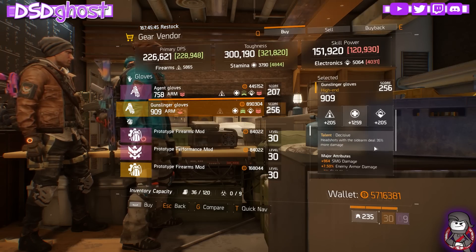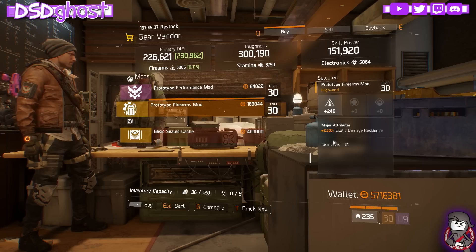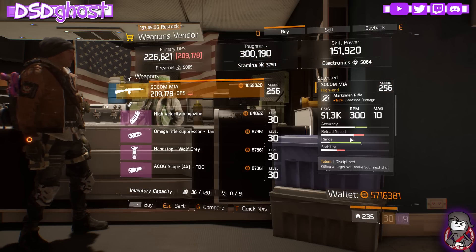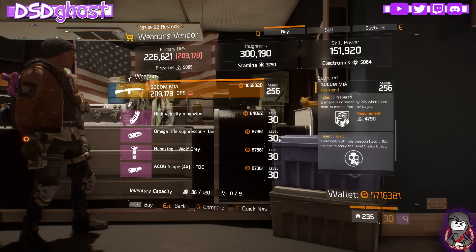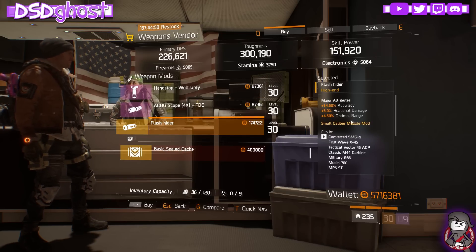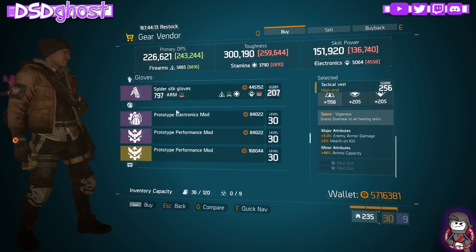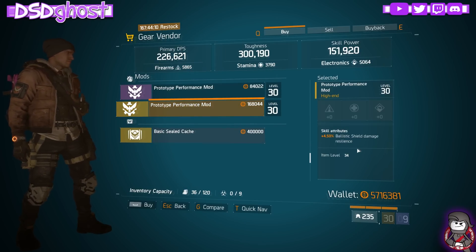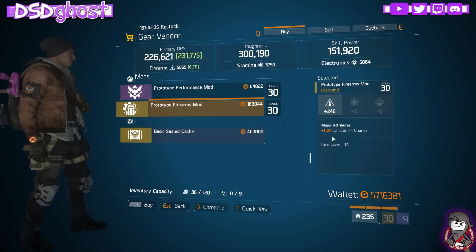Firewall Gear Vendor - Decisive Gloves, SMG, Armor, and Skill Haste. Firearms Mod with Exotic Down Resilience. Grindhouse Weapon Vendor - we have an M1A with Discipline, Prepared, and Toxic. And a Flash Hider with Accuracy, Headshot, and Optimum Range. Southpaw Gear Vendor - Vigorous Chest Piece, there's a better one in the Base of Operations. Performance Mod with Ballistic Shield Damage Resilience. The Ward Gear Vendor - Enduring Mask and a Firearms Mod with Crit Chance.